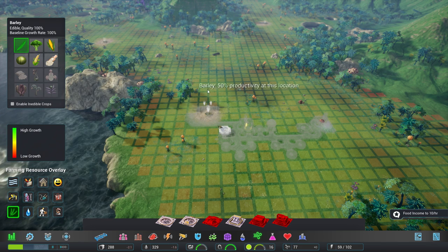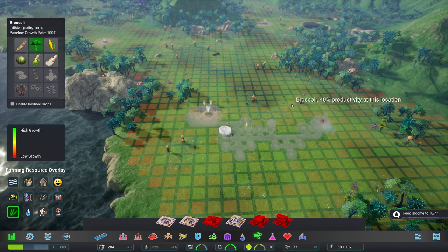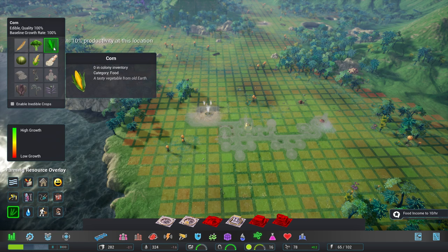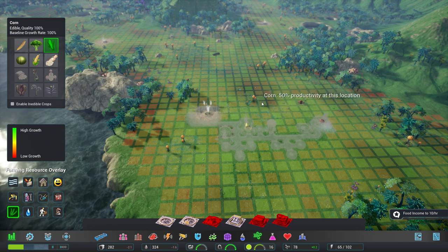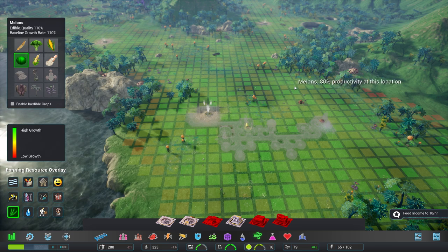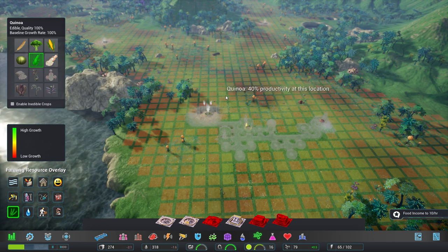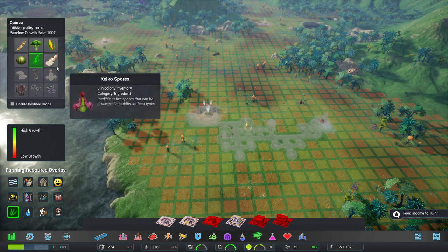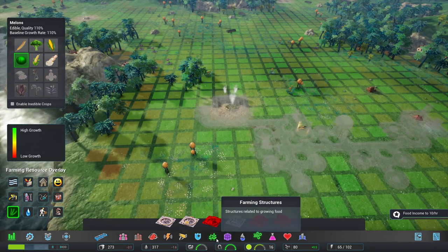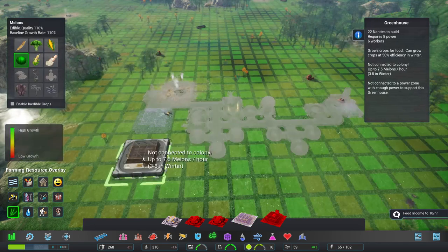This place is going to be amazing for most foods. Barley is not great - pockets of 60 and 70 percent productivity, a couple of 30s. Corn is faring a little worse but there are places with 70s and 60s. Melons are looking like our cash crop with 90s and 80s. Quinoa is showing 10s and 40s - not too good. Rice is around the same quality as corn.